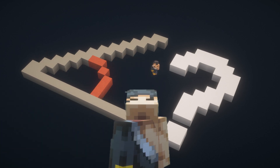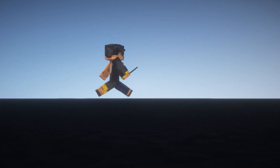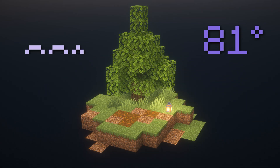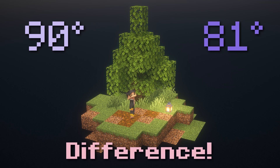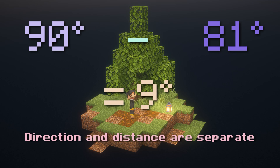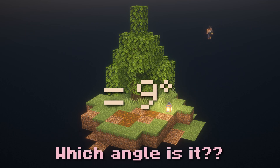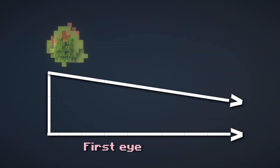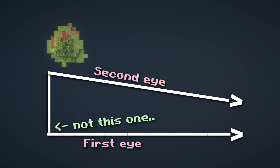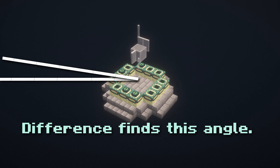To find an angle, let's illustrate with an actual example. Say I threw my Eye of Ender and the degrees it headed towards was 90 degrees. Now I run perpendicularly away from it and throw it again, and the degrees I notice is 81 degrees. These two numbers on their own mean nothing, but when we take the difference between them the true angle shines through. We subtract 81 from 90 and get 9. This difference ensures that no matter where you're facing, the distance to the stronghold will always be accurate. The only angle this 9-degree value can belong to is the angle above the stronghold — and that's our final angle.